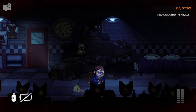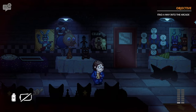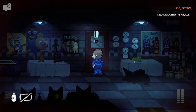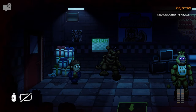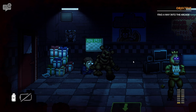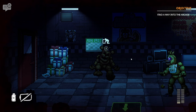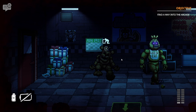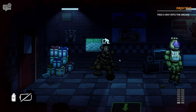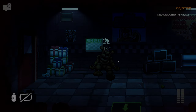Before going into night 4, I want to talk about a few new things we have to worry about going forward: Chica. Chica roams around the building the same as Pit Bonnie, and if they see us, they'll go into what's called an alarm state, which tells the rabbit exactly where we are — meaning we need to book it and hide. Because Chica can go anywhere, we've got to be careful when in rooms close to the bunny.